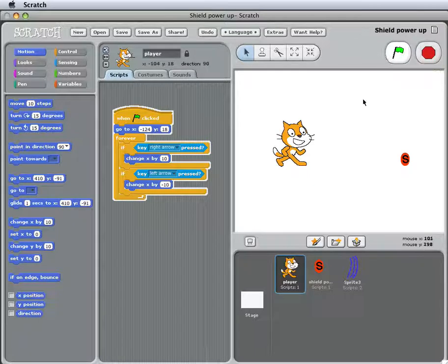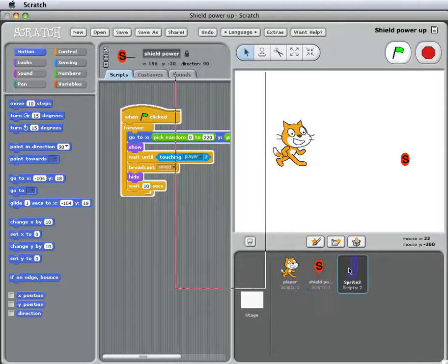This doesn't have to be a shield — he could pick up anything, some kind of magic ability to cast spells or something. So let's look at the sprites in the script. Here's the player, here's the power-up, and here's the shield.